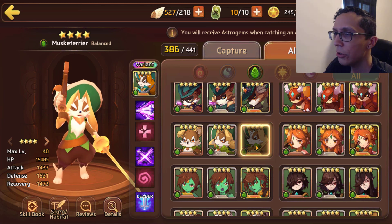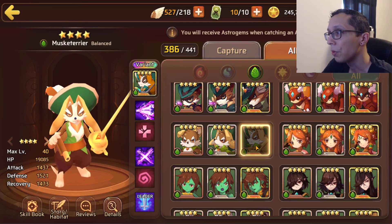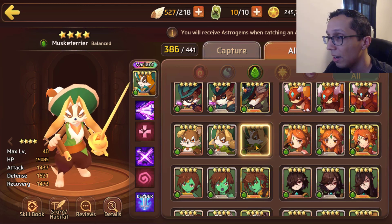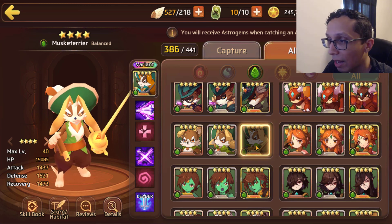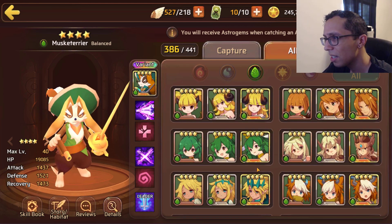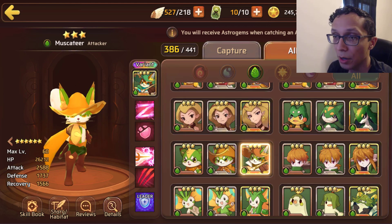I realized something — why would they do Getito dirty? I understand they gave us Light Dart, which is the less desirable version of Dark Getito, but they gave Getito nat 3 versions of himself while Dart was nat 4. Both of these mons have been in the Lupin dungeon at some point. How is SmartStudy going to do my boy Getito wrong like that? Nowadays Dark Getito is just a dime a dozen.